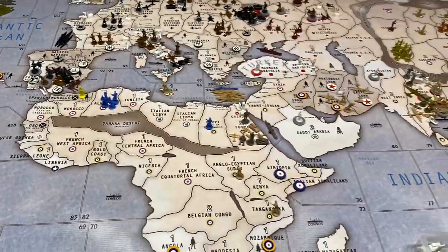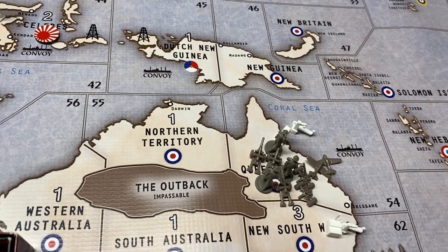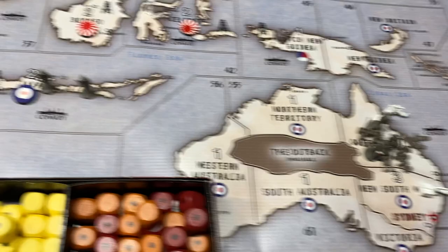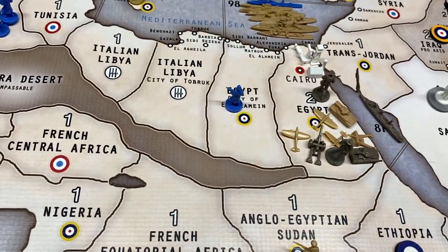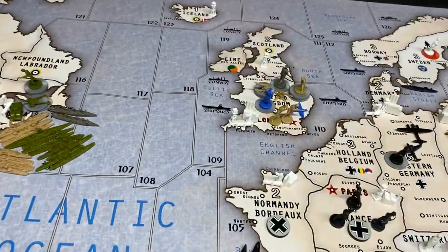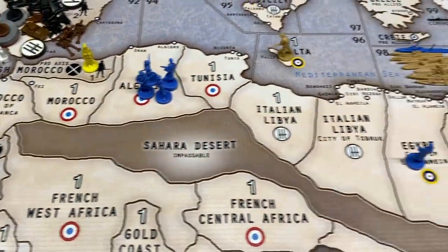Disposition: Commonwealth has two fighters, two triple-A, three artillery, three infantry in Queensland. In 62 they've got three destroyers, one cruiser. New Zealand: one infantry. Java: two infantry. India: two infantry, a bomber, transport, and one fighter. Sea zone 81: transport. Egypt: two infantry, one artillery, one tank. London: two infantry. Quebec: two infantry and artillery, tank. 106: two transports.